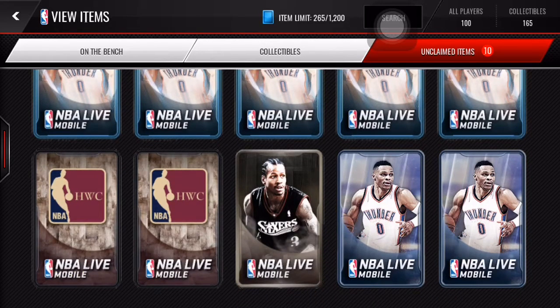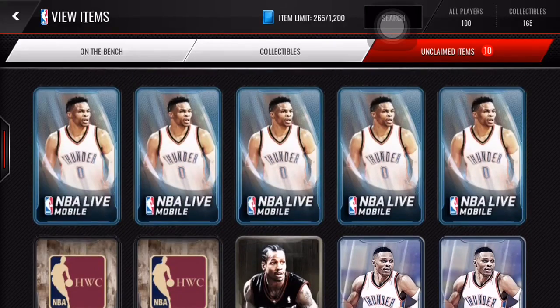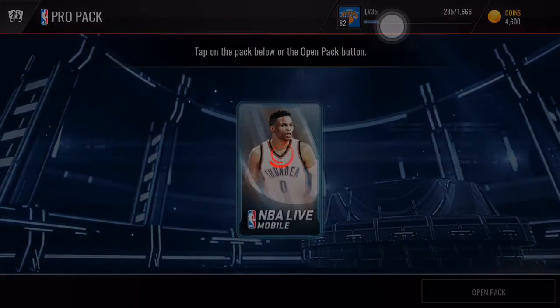Legendary packs either have one legend item or a legend player, and then a bunch of other items. As soon as I see a legend item and not a legend player, I'll know I'm not going to pull a legend — but hopefully we could pull a legend today, that would be insane. These throwback packs I'm not really sure what they have in them. Let's get right into the opening — pro packs first, then quick sell, then throwback, then the legendary pack, and two throwback packs to end the video.